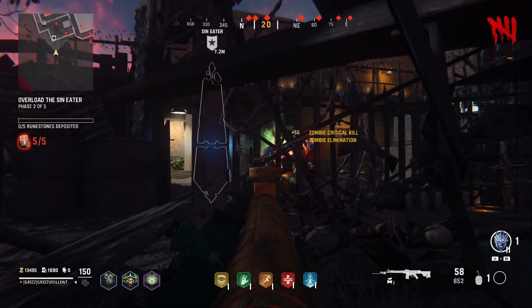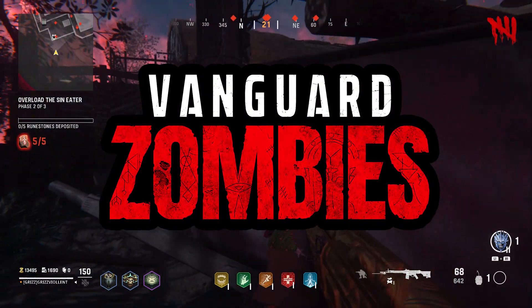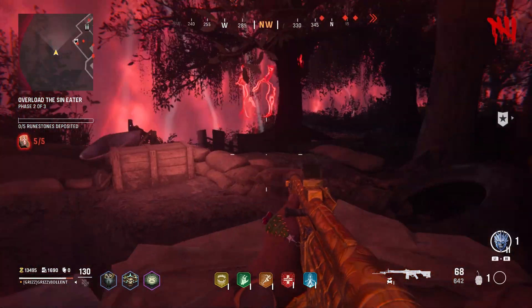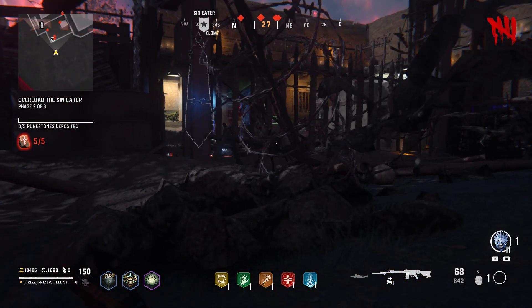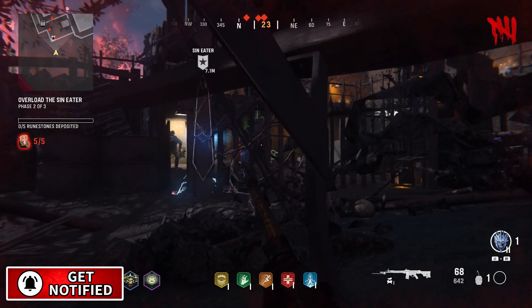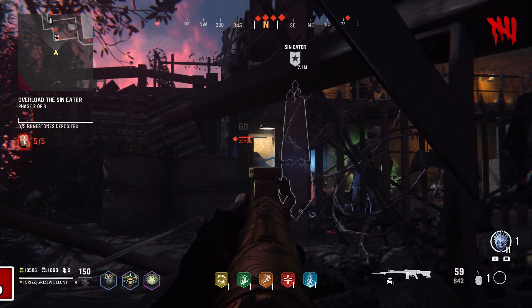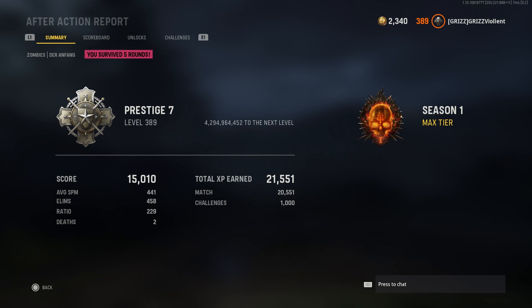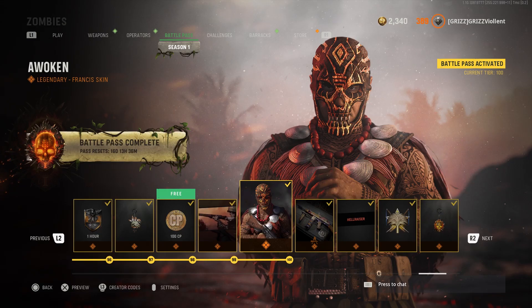What's going on fellas, welcome back to the channel, my name is Grizz. We're in Vanguard zombies and this is the new out-of-the-map glitch on Shinonuma in update 1.10. There's been a few game updates over this last patch in addition to some new season 2 news, so I'll be showing you my research today. Be sure to subscribe for more glitches and comment below your current level — I'm prestige 7 level 389 and still grinding.